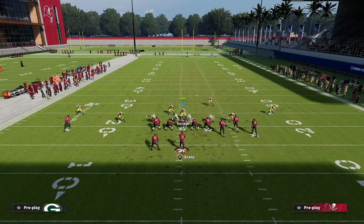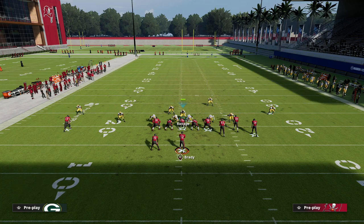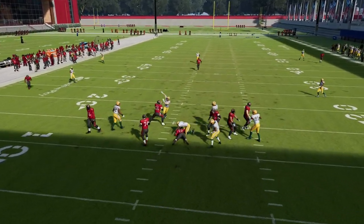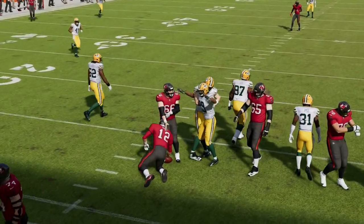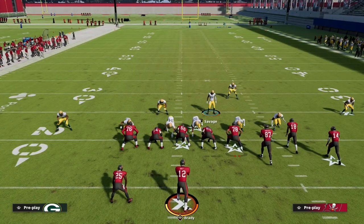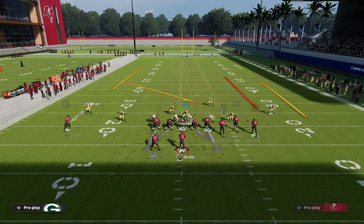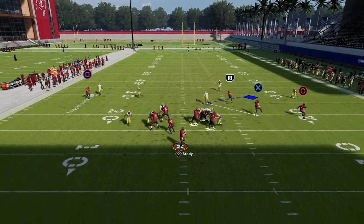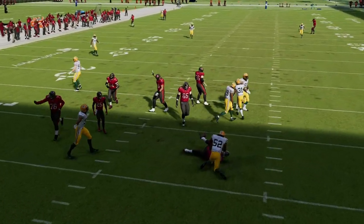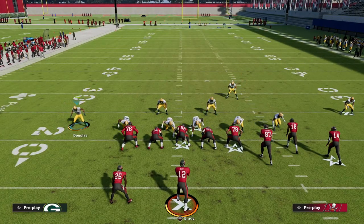What makes sending six so good is that it guarantees pressure. If you want to drop that backside guy into a hard flat you can — your primary responsibility is the tight end wheel, so you're positioned to the right. You see how good this pressure can be as long as you're in the middle of the field to lurk anything thrown over the middle — a wheel to the tight end, a crosser, anything like that. We're coming in clean and smooth at the quarterback.